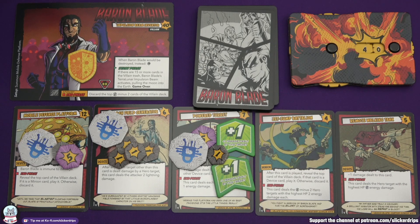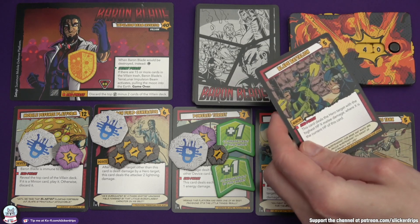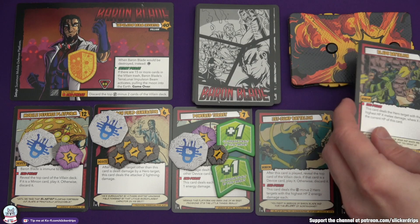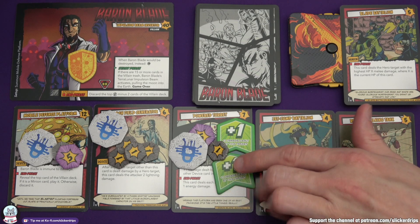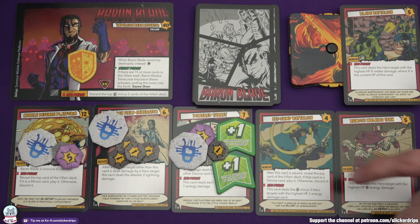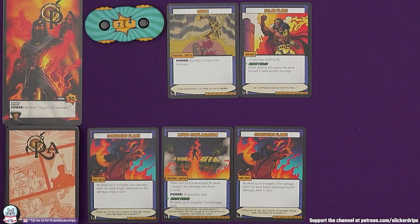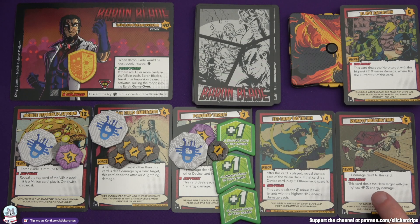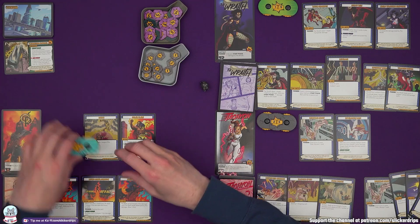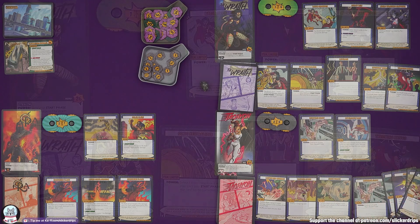They're still bad even though these three can't attack. It's not a lot we could have done about that though. The end phase - even though it can't attack, it can still reveal the top card of the villain deck. And it is a minion, so it's going to play it. Then this one deals each hero energy damage - it can't deal damage at the moment, so that's fine. We do need another plus one on it, but it's going to get destroyed before it attacks again. Then this card deals the hero with the highest HP two energy damage - that's going to be Ra, down to 24. Then deals the hero target with the highest HP three energy damage - highest HP is still Ra, so 21 HP for Ra. And suddenly we've got a lot to be thinking about, and a big mess of cards. But it's down to Wraith - let's do something about all of this.